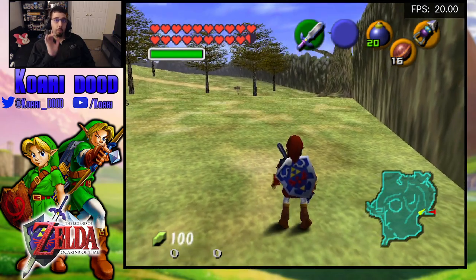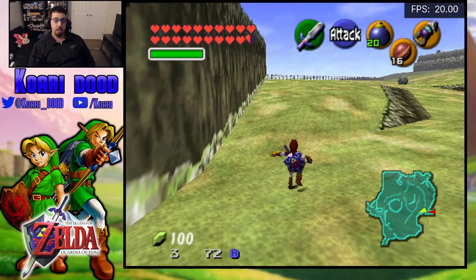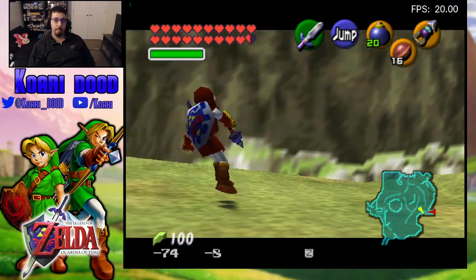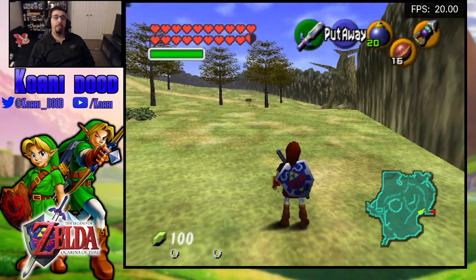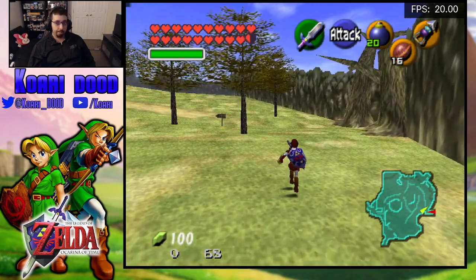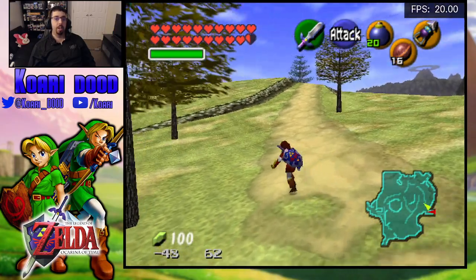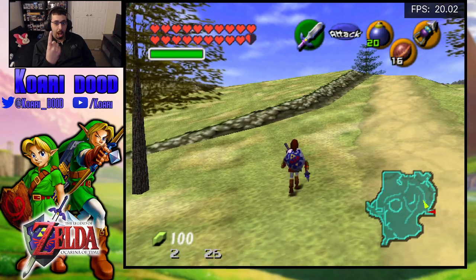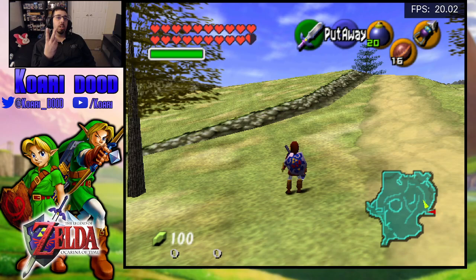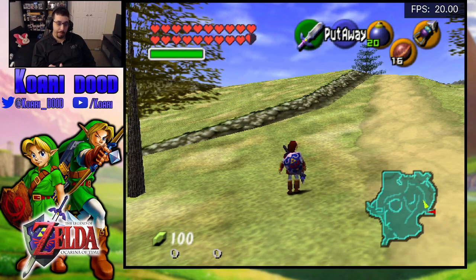Now, no matter what method you use — whether it be the backwalk, whether it be learning the perfect roll, whether it be learning how to side hop — all of these are faster than simply walking forward. All of them. Please do not simply just walk forward everywhere. Learn where you can backwalk optimally. Any area where you can get to four rolls or less, roll instead of backwalk.